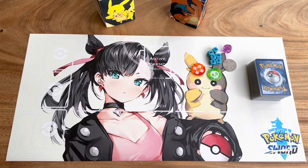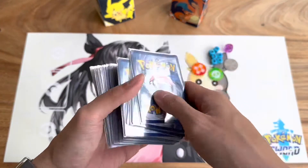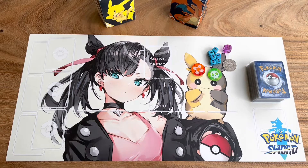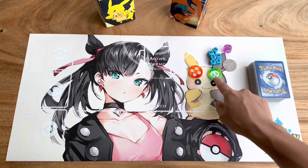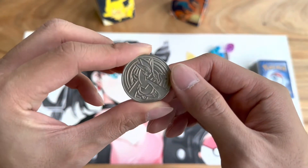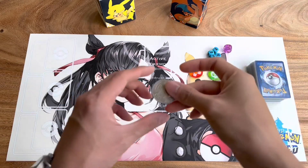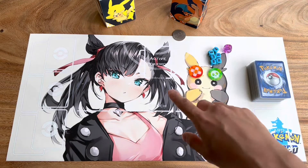Now that we have some of the basics down, let's take a look at what we need in order to play. You need two players, a deck of 60 cards per player, damage counters to keep track of damage dealt to your Pokemon, and markers to indicate if a Pokemon is burned or poisoned. And finally you need a coin — there are various instances where you'll need one. I prefer to use this wonderful vintage Lugia metal coin. You start the match by calling heads or tails and flipping a coin to see who goes first.